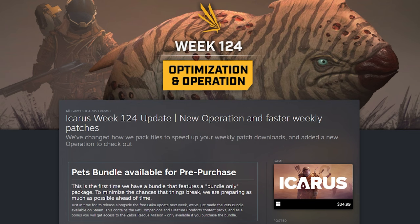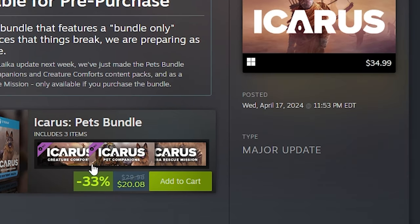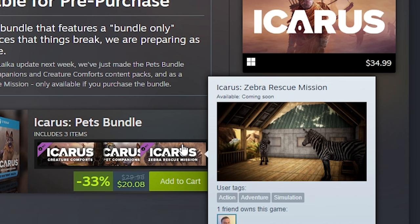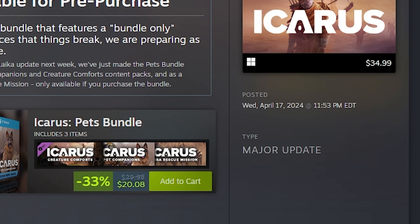They've changed how they pack files and sped up weekly patch downloads, and added a new operation to check out. They also have the pets bundle available for pre-purchase at $20.08 on Steam US. It includes three items: the Creatures Conference DLC, the Pet Companion DLC, and the Zebra Rescue Mission. We'll go over all of those as well.